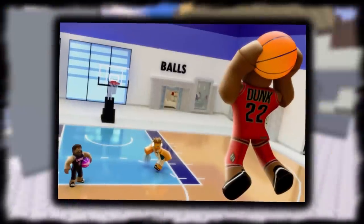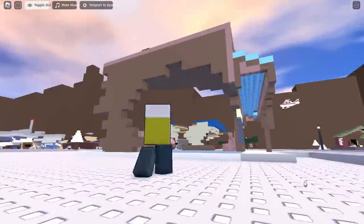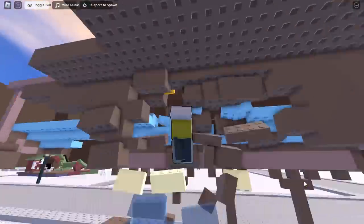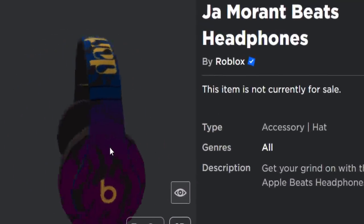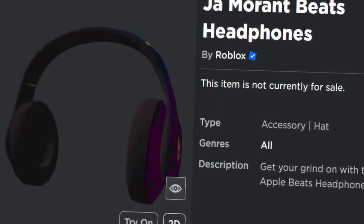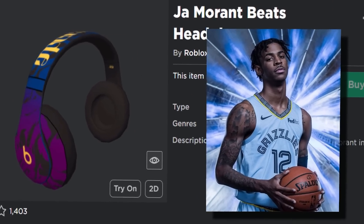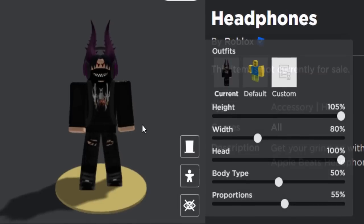Do you guys remember that basketball game we played a while ago? I think we got some free Beats headphones or something. Well, in today's video we are playing that game again. The first prize accessory we can get is actually another pair of Beats headphones — it's called Ja Morant Beats headphones. I think that is actually a basketball player. They're blue, they're purple, they've got his name on there. They actually look pretty cool.